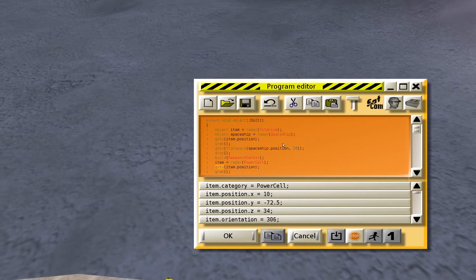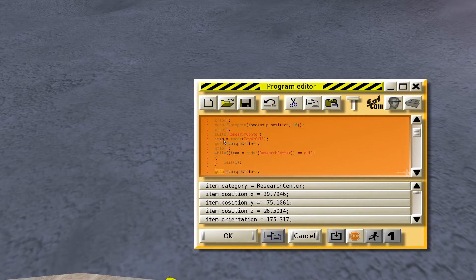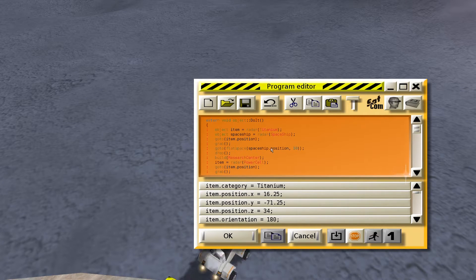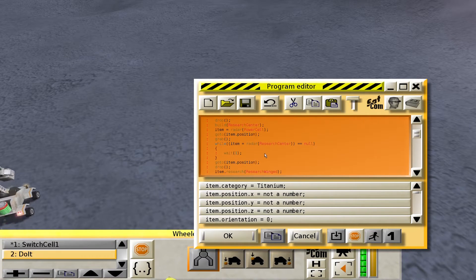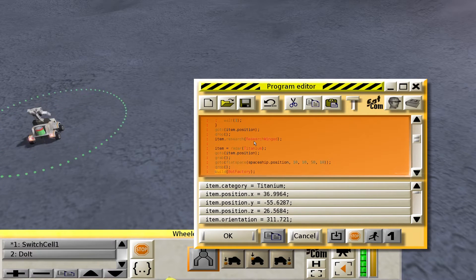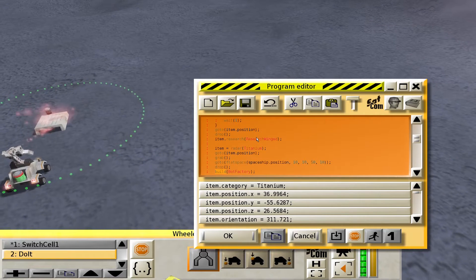It's basically: perform one thing, perform another thing, then another thing, another thing, yada yada yada. It's a very basic program in some sense — find a free spot, build a research center, find a power cell, go to the power cell, grab it, and finally research jet or whatever, which is for flying stuff. So there is that.